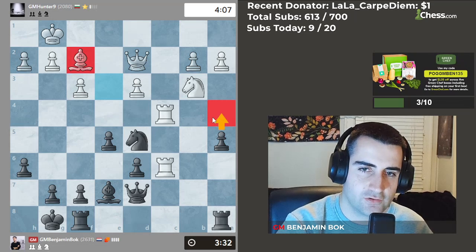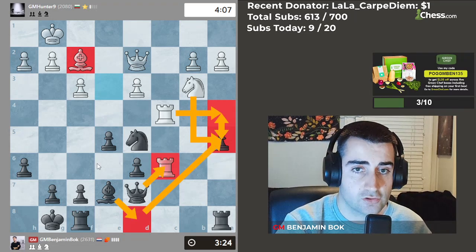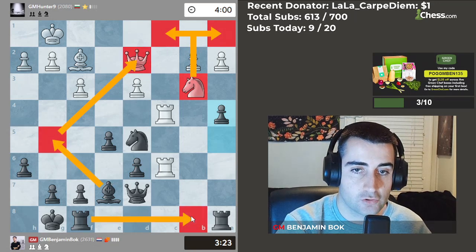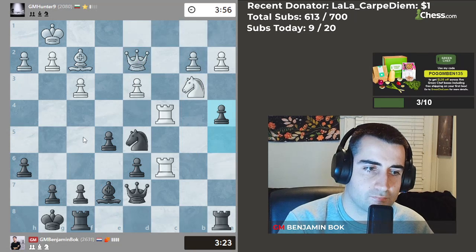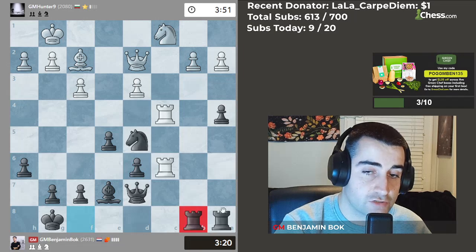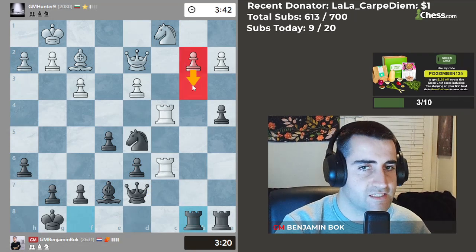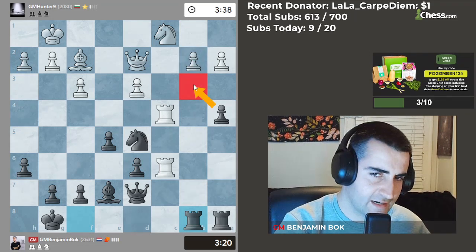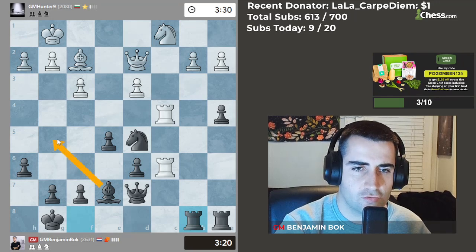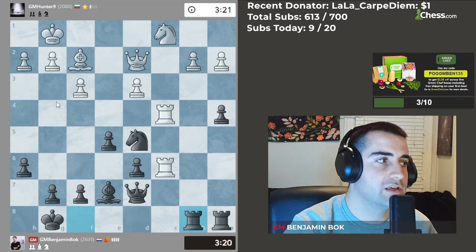He goes bishop to f2. We continue with our plan — if he goes here, I believe we can trap the knight with bishop d8. If he takes we take, take, and win the rook. Let's go a4: the knight will have to go back to a passive square like c1 or a1. Then we can go bishop g5 attacking the queen and bring the rook to put pressure. Let me go rook fb8 so this rook keeps defending, and next I want to pressure the pawn on b2.